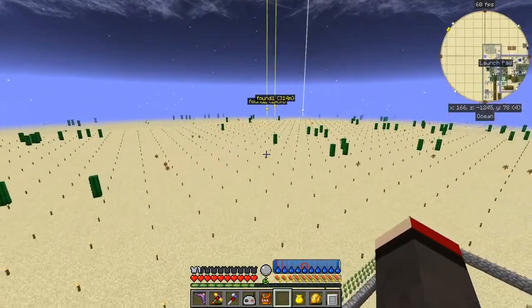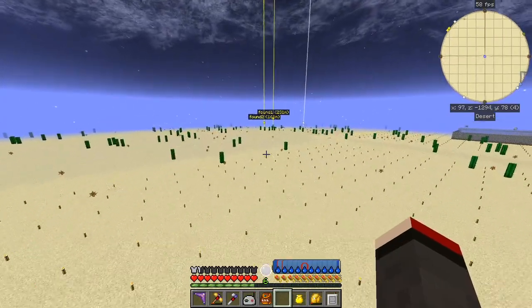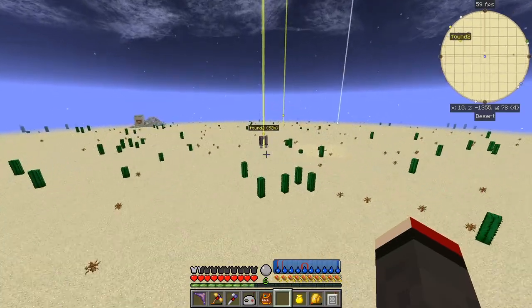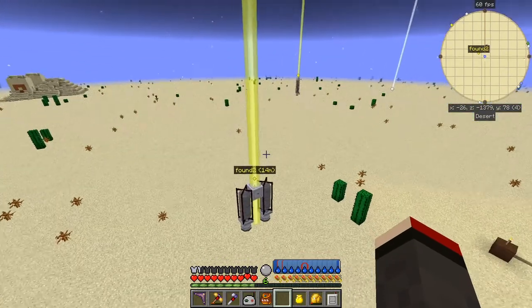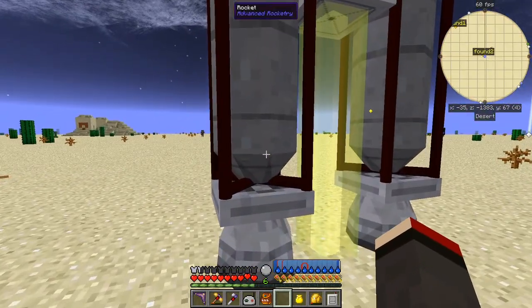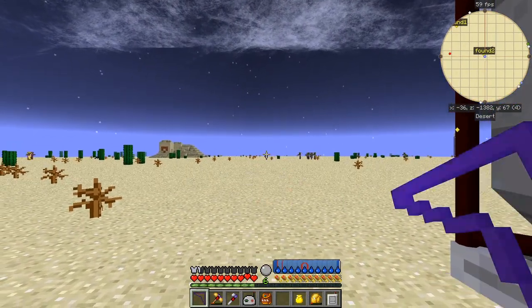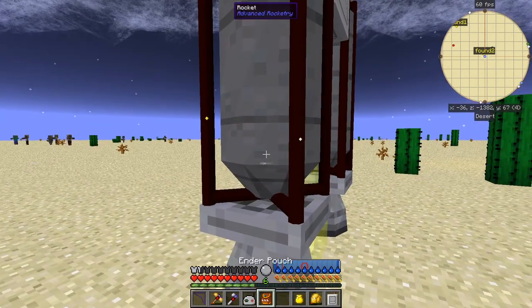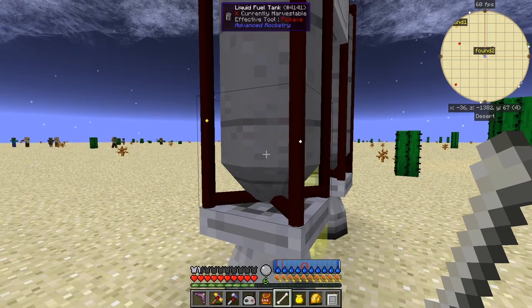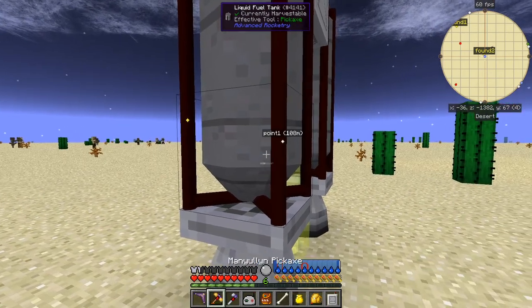I've got these two rockets marked down here because I found them. Let's go fast. I set up the border for the 1200 to 256 line which you can see here. I'm going to disassemble this rocket - this one was without a microwave transmitter, so let's break this down.